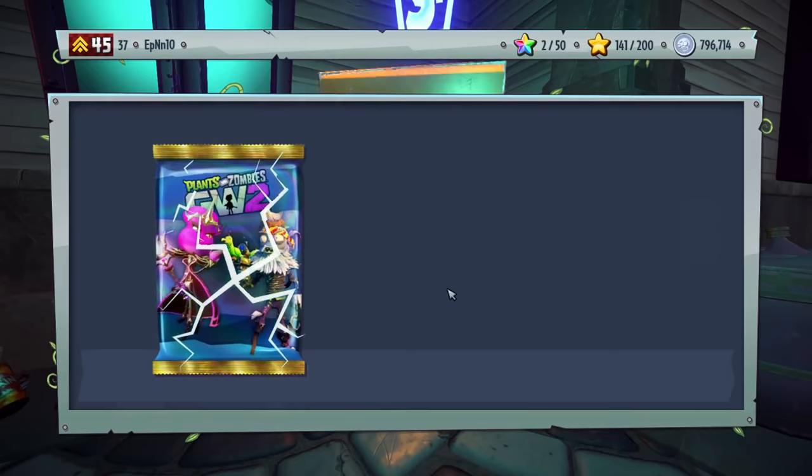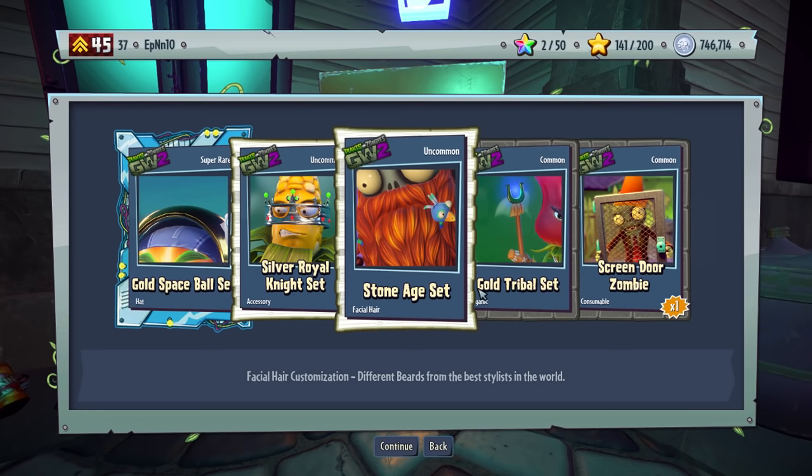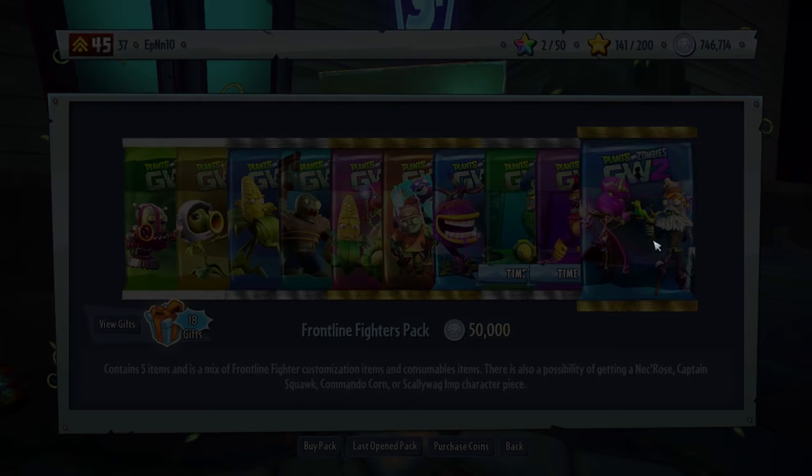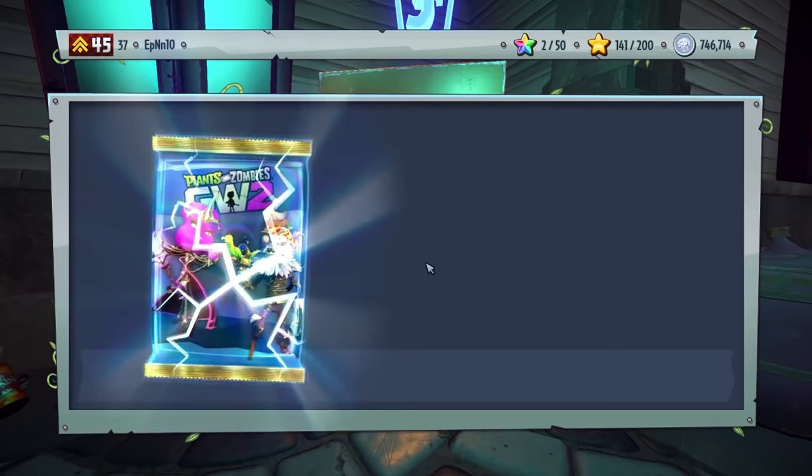Those red packs are not there because they're from Trials and No Miss. Stone Age set — sweet, wow, that looks cool. That's for the Imp. Let's open up one more and that's it. We opened up much more than we said we would, but that's cool. Still have a long way to go — I still have a lot of sets left.